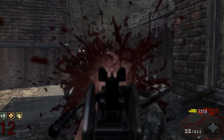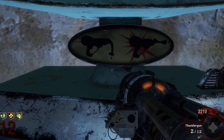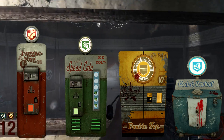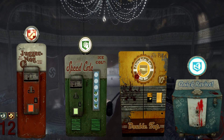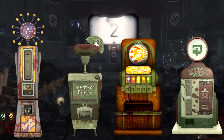For example, in BO1 Zombies when you Pack-a-Punch, you have attachments on your guns — that's an improvement when it comes to upgrading. When it comes to perks, instead of having just the original four, we now have PhD Flopper, Deadshot Daiquiri, Stamina Up, and Mule Kick.